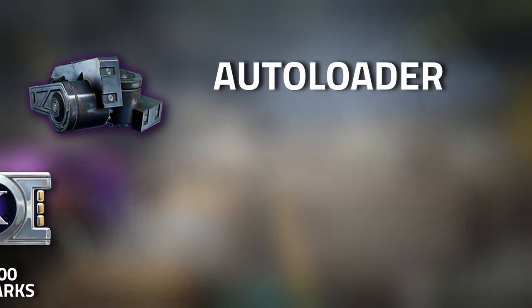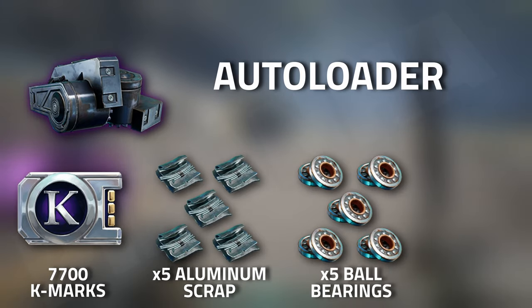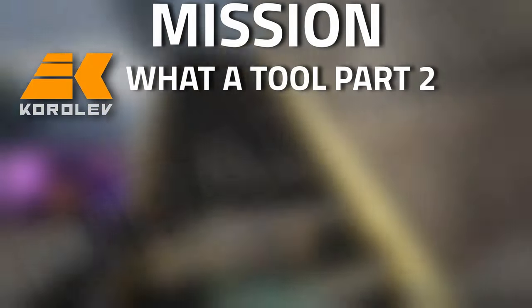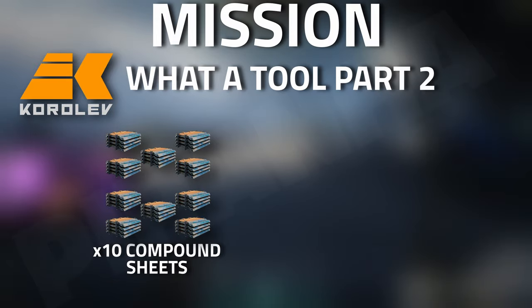Now on to crafting — starting off with the auto loader, you're going to need 7,700 K-marks, five aluminium scraps, five ball bearings, and one shock absorber.